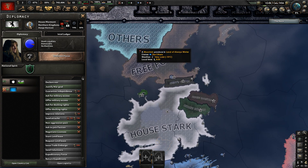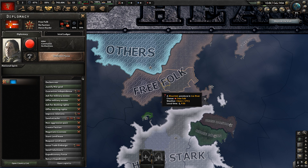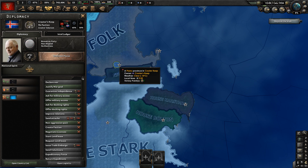Starting in the very north of Westeros, we have the Others, led by the Night King, and they're embargoed by every country in the world. It should be noted that this mod has some placeholder flags. The Free Folk, for example, are Communist and use what appears to be a Communist Denmark flag.